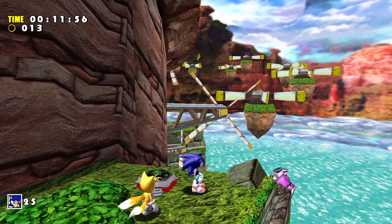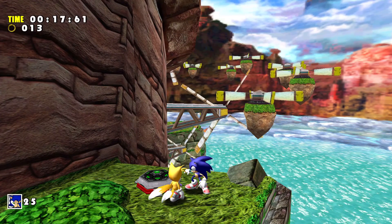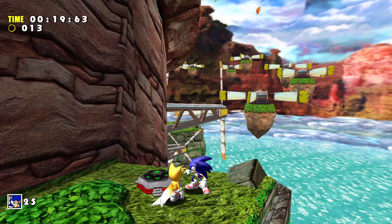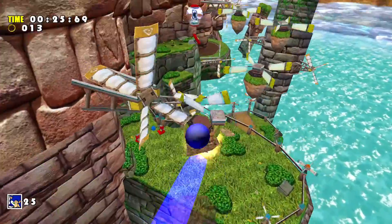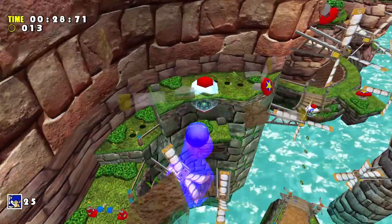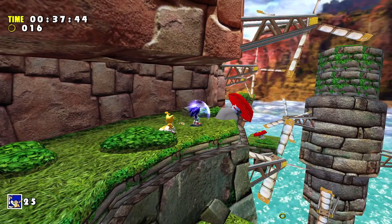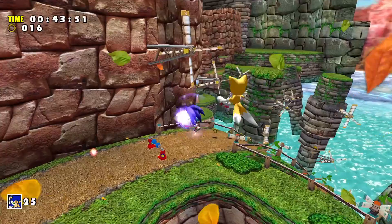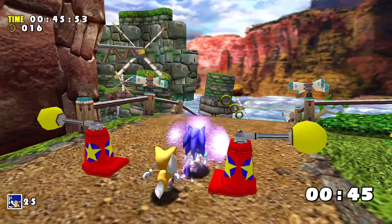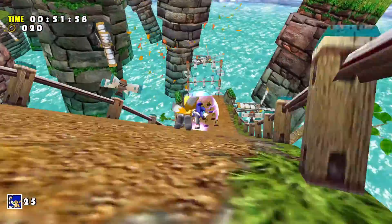Let's look at one of Sonic's main abilities in his 3D games: the homing attack. If you press the jump button again when you're in the air, you'll home in on a target. If it's an enemy, great. If it's an object, you'll automatically go towards it. What I just picked up here is an electric shield — it'll allow me to take one more hit before losing rings, and it doubles as a ring magnet. This is a checkpoint, so if I die I'll restart here.